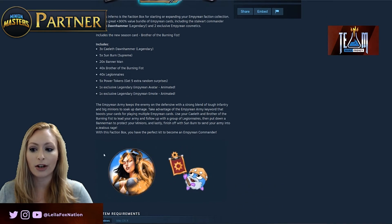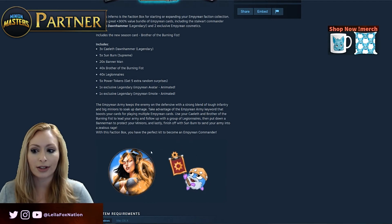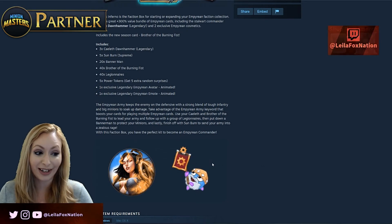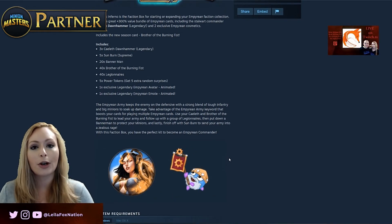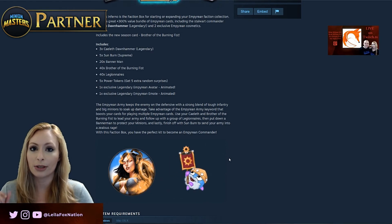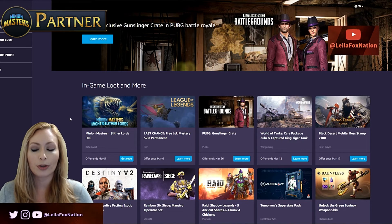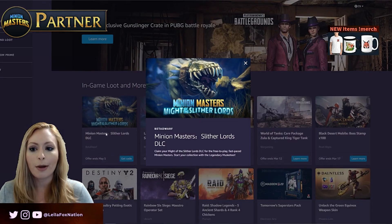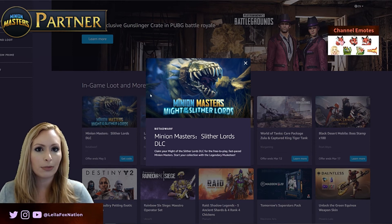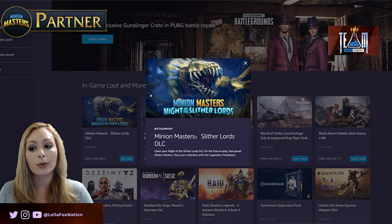The legendary avatar looks like Ardera — they redid the art and I love it so much more than the original artwork, it's just beautiful. The emote is an adorable little waving Banner Man. So grab Zealous Inferno for free on Steam and Xbox, but only for a couple of days. The second free DLC is Might of the Slither Lords, available free on Twitch Prime until May 5th. It's as easy as clicking 'get the code.' I'm already seeing people who don't play the game giving their codes away or sharing with friends, so there should be plenty of opportunities to grab it.